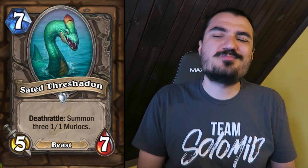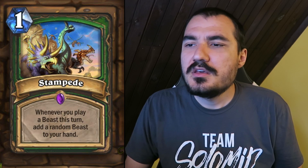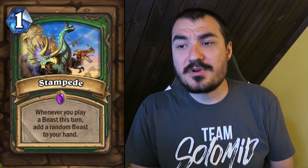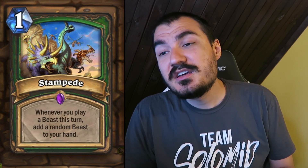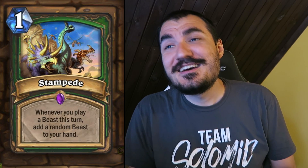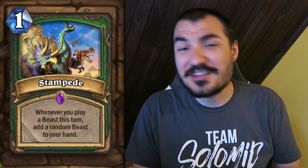Sated Threshadon: 7 cost 5/7 Beast. Deathrattle: summon three 1/1 Murlocs. A pretty decent Arena card. These cards are just not on a good enough power level for Constructed. Stampede: 1 cost Hunter card. When you play a Beast this turn, add a random Beast to your hand. Pretty good. I have no idea what deck this would work out in, so for now I'll just call it a decent Arena card. There's just so many different things Hunter can do.